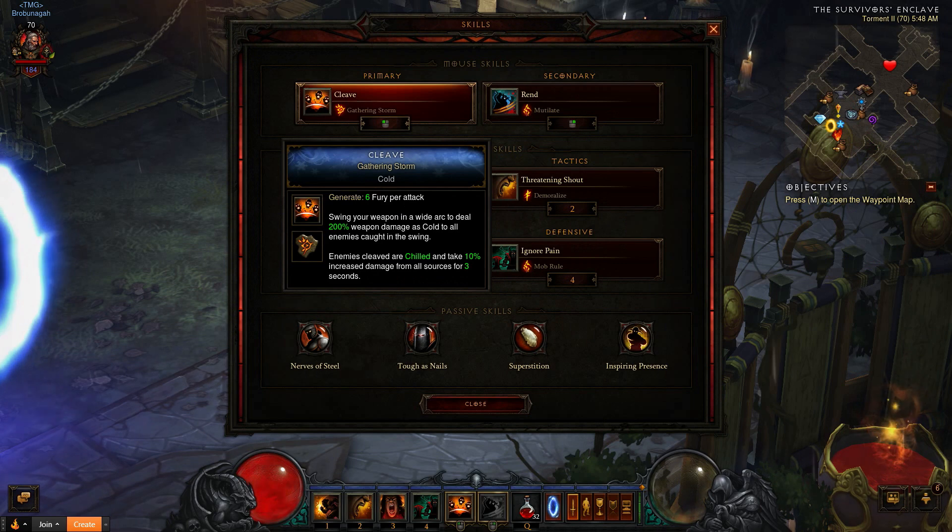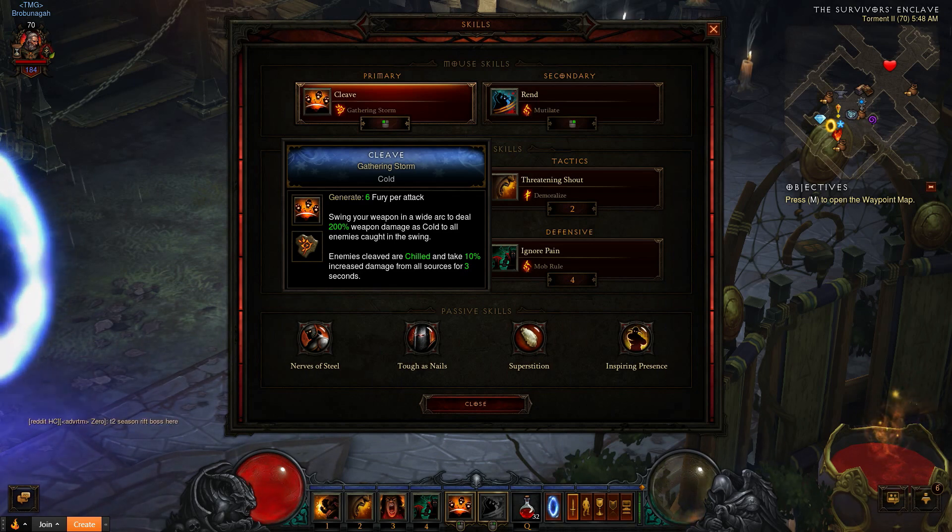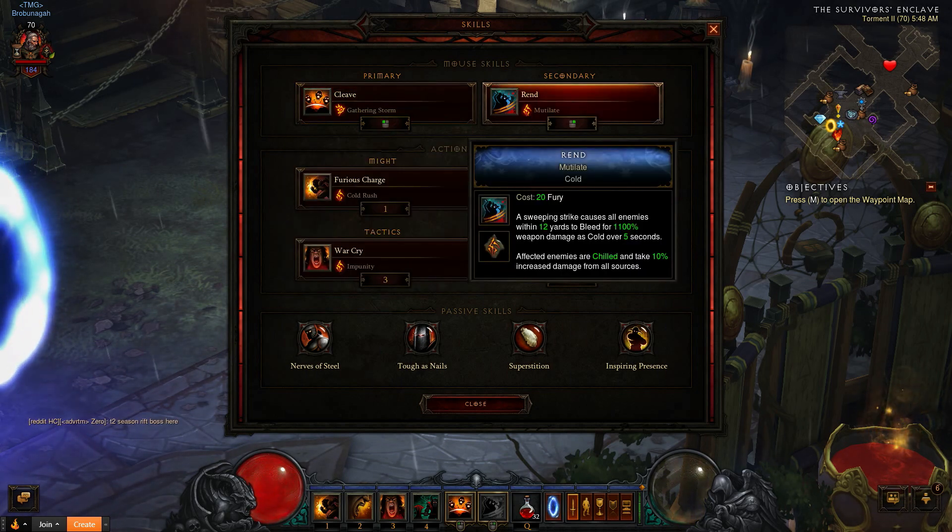Your skills will be as follows. Cleave with Gathering Storm, for the chilled effect at a 10% increased damage from all sources. And, of course, seeing as it's a chill, Frostburn will synergize nicely with this. Rend will be on there for the 10% increased damage, and it's going to chill again, which will be a possible 5-second freeze. And if you have Lamentation on, this will stack twice, so that's 20% increased damage.